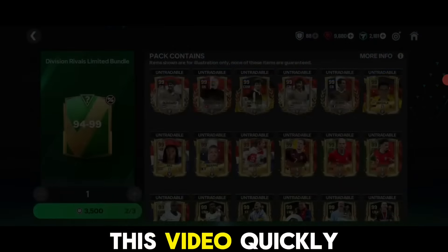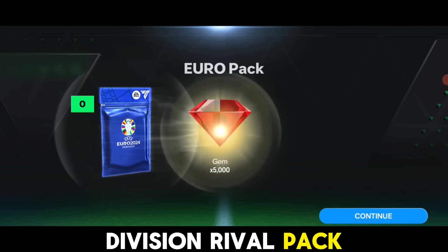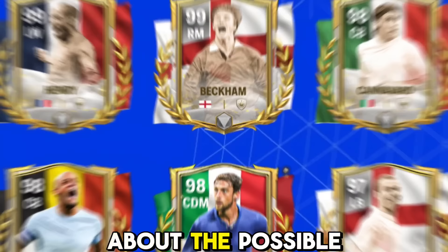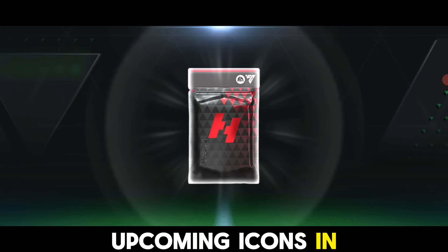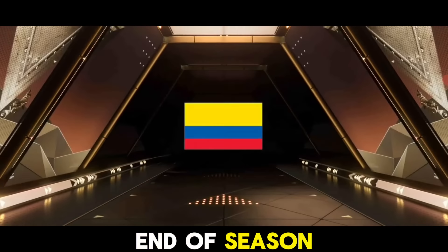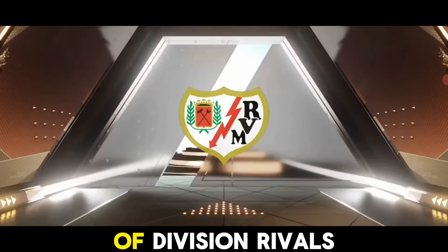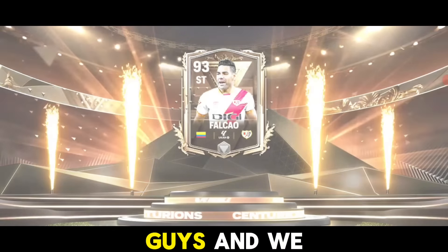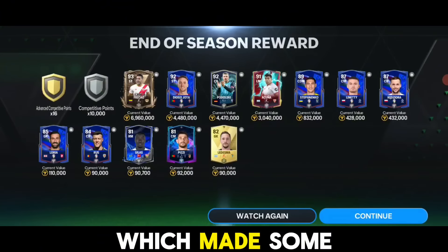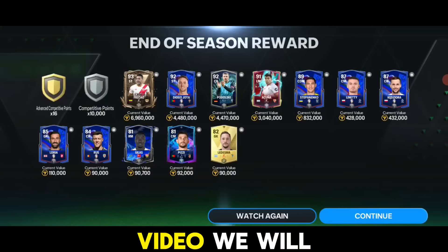We will be opening the new division rival pack as well, apart from seeing the gems, and we will also talk about the possible upcoming icons in FC Mobile. Yesterday we got our end of season reward where we claimed a good amount of division rivals tokens, and we also got some 90-plus rated cards which made some good coins for us.